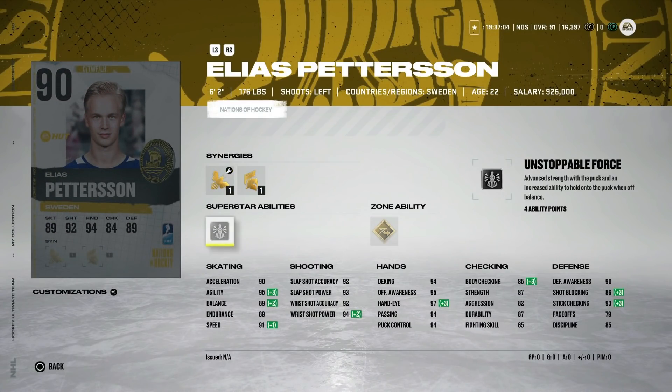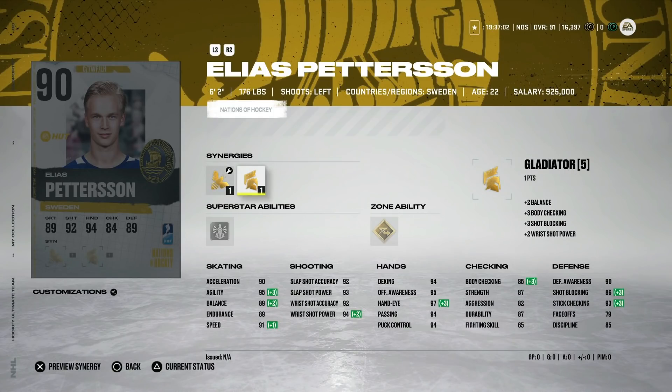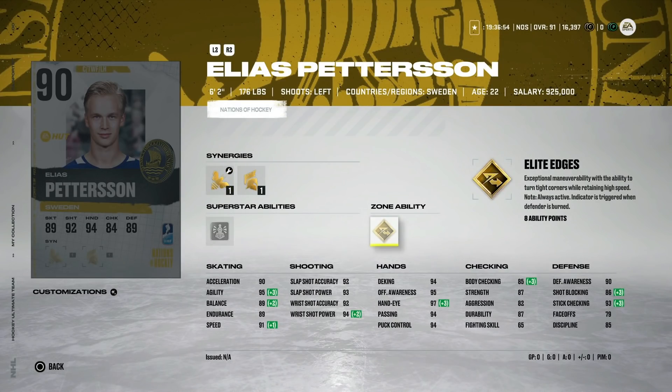Elias Pettersson gets a 90 overall. I've not been a huge fan of Pettersson cards because of how slender he is — he gets bumped off the puck very easily. 90 acceleration, 91 speed. I'd much rather have TJ Oshie honestly. Elite Edges is a great ability but it costs so much as the gold ability. I can see his shot being good and he is six-foot-two, but I'm just not a huge fan.